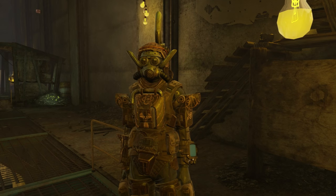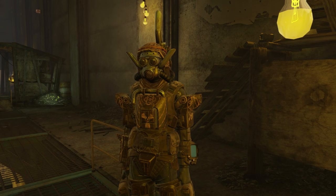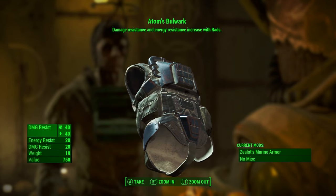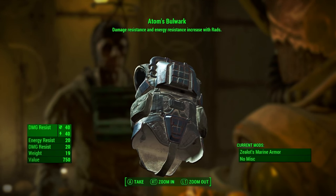Welcome back to Fudge a Muppet. It's Scott here with another Far Harbor Guide, today telling you how to get Atom's Bulwark, a unique legendary marine armor chest piece. What this does is increase your damage and energy resistance with higher levels of radiation.